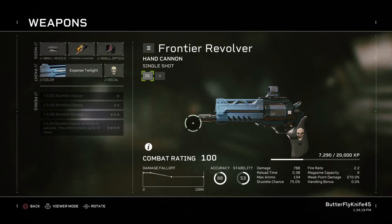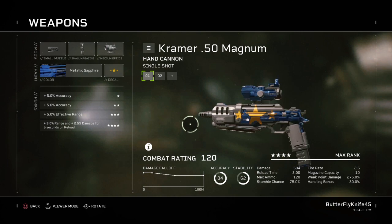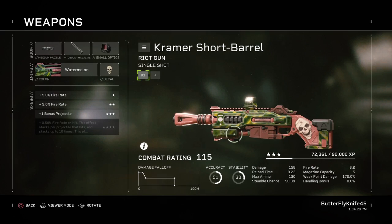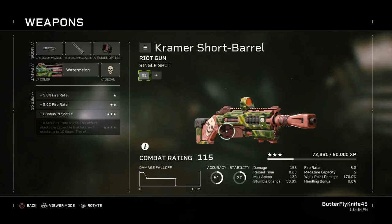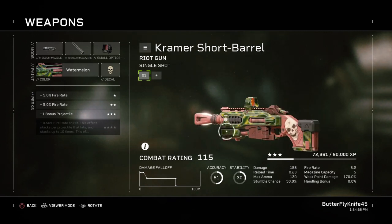I haven't used it. It probably sucks. Chiappa Rhino. It's a Desert Eagle. It kills bugs good. It's a semi-automatic, even though it looks like a pump-action shotgun. It probably kills bugs good. I think it kills bugs good — I got three stars on it, so I probably used it.